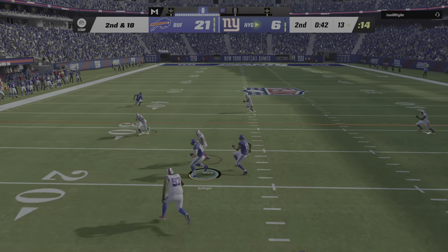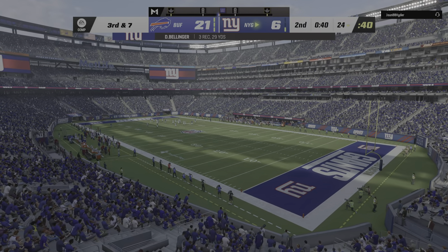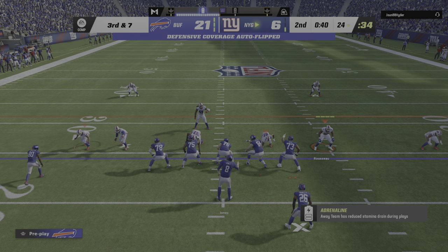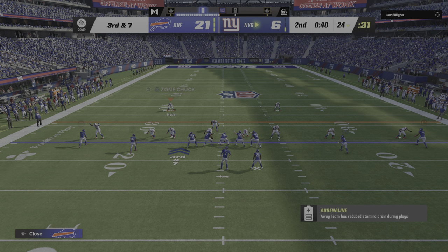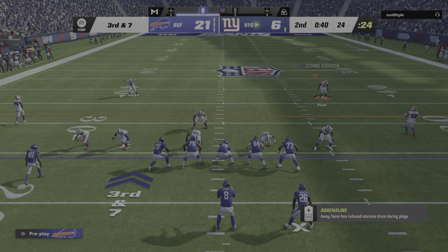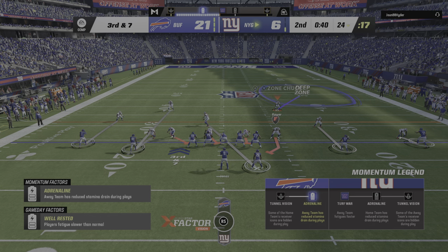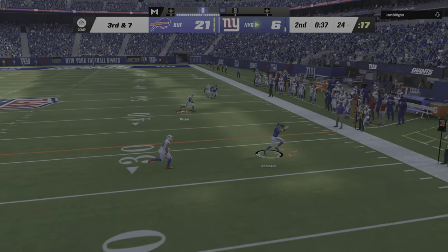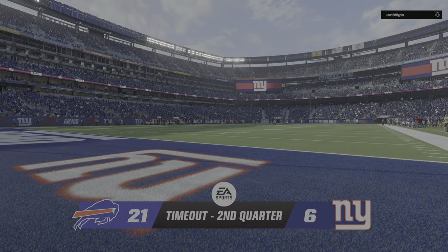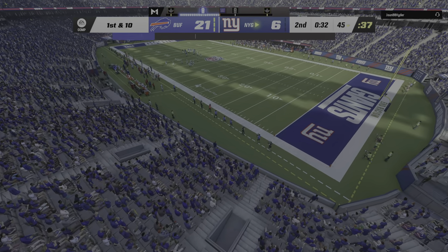Throwing on second and long — Jones, he's got Bellinger. Now the Giants will use the second of their three timeouts with 40 seconds remaining in this first half. You can understand why so many teams are emphasizing speed on defense at every position — tight ends have created so many tough matchups. If you can't run with a tight end as a linebacker, this is going to be the result every time. Off play action, Jones — it's caught on the right side by Robinson. He's going to have the first down and more. Now the offense will burn their third and final timeout with just over 30 seconds to go in the first half.